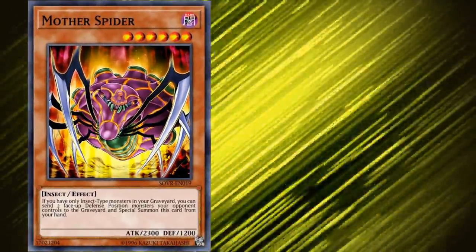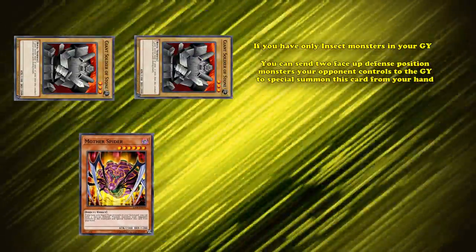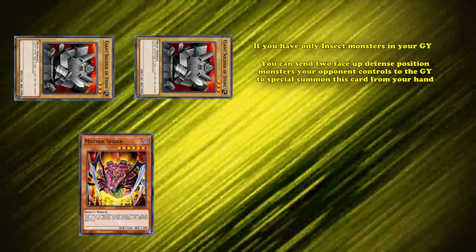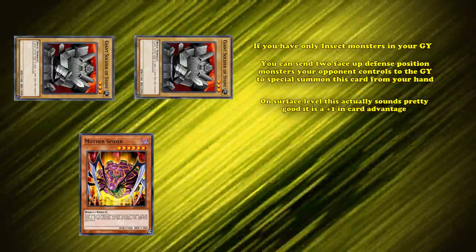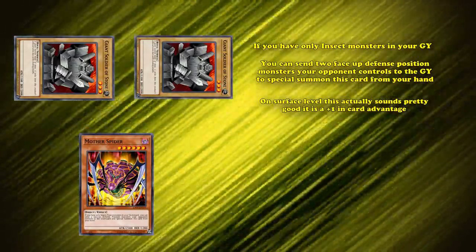What this card does is: if you only have insect type monsters in your graveyard, you can send 2 face-up defense position monsters your opponent controls to the graveyard to special summon this card from your hand. On a surface level, this actually sounds pretty good — it's a plus 1 in card advantage, as it denies your opponent 2 resources in order to special summon a decently high attack monster from your hand.